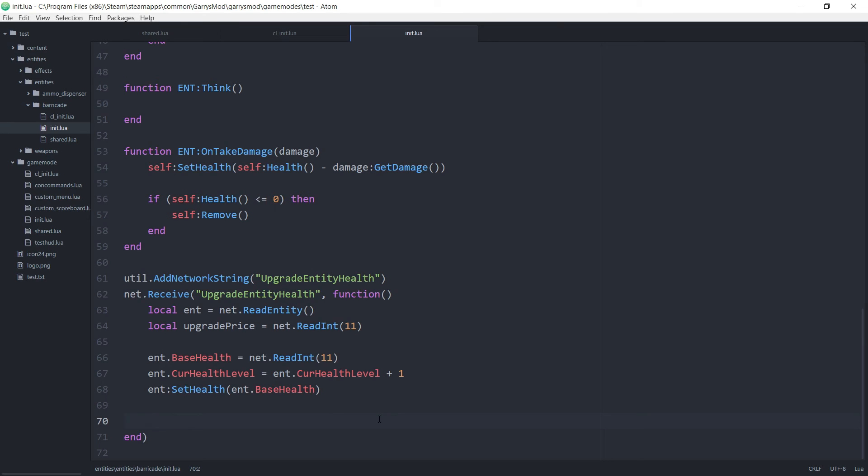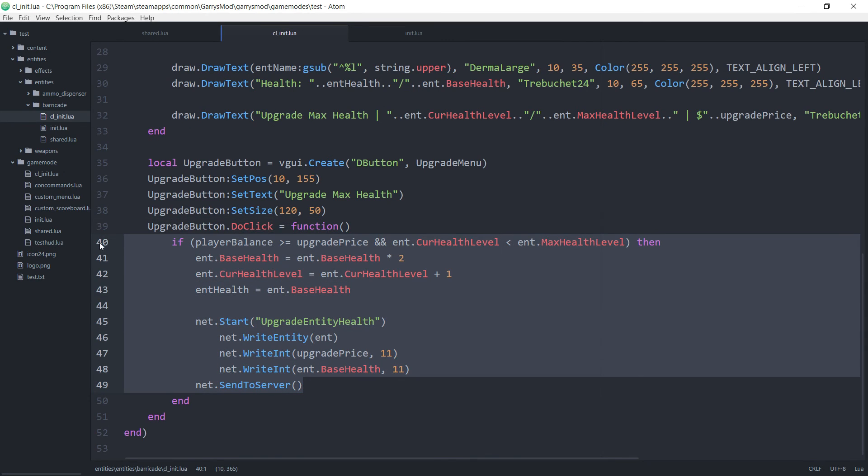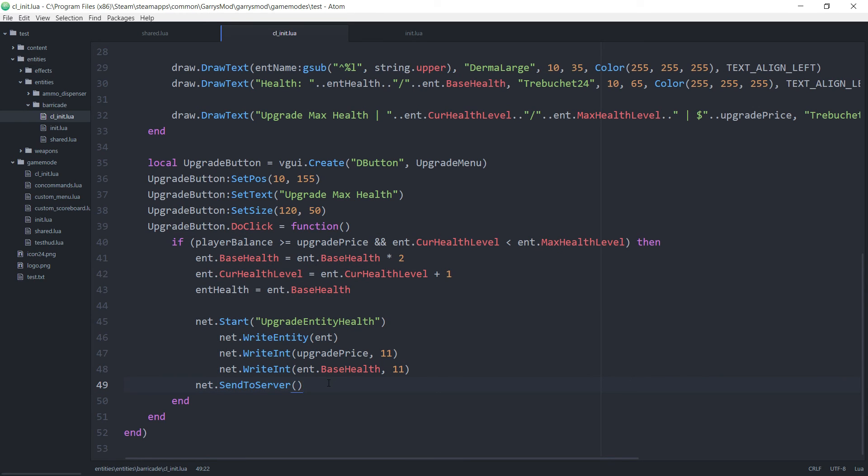Last but not least, we want to charge the player for this upgrade so they're not just getting a better barricade for nothing. So ent.owner:set nwint player money, set to ent.owner:get nwint player money minus the upgrade price. Once that's done, we need to add one more thing to the doClick function in the client-side init file — reset the value of upgrade price, setting it to ent.basehealth times 2 once again.